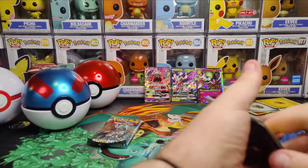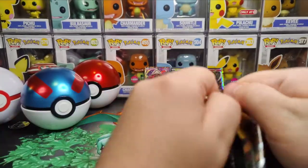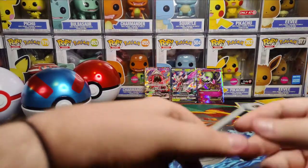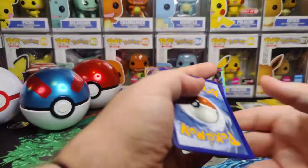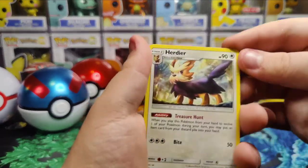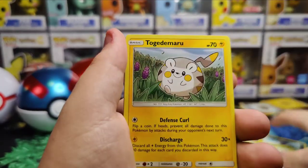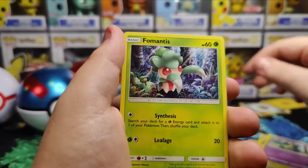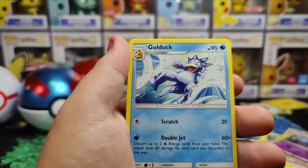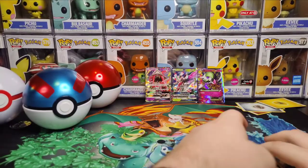Two non-holos in a row — this has got to be the banger. The only real cards I remember from this set that could be good is the Hawlucha, but I don't remember if it was even worth anything. I know a lot of people had it. Togedemaru, Grimer, Flabébé, Cosmog, Cosmog again as a reverse, and on the very end we have a regular Golduck. No bangers in that pack, not even a single holo.